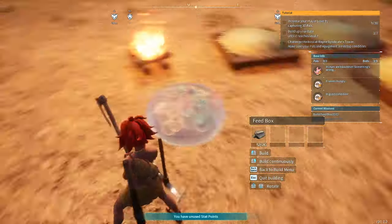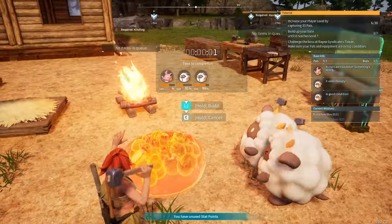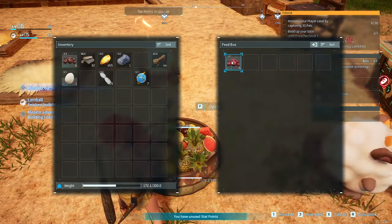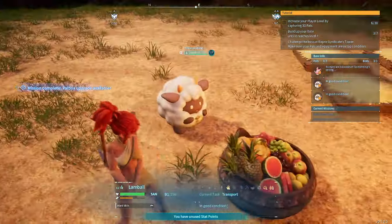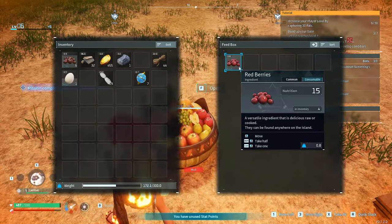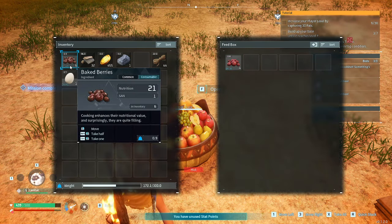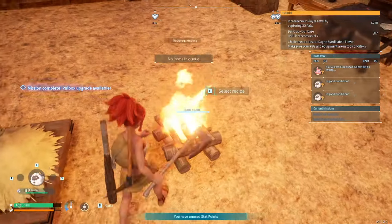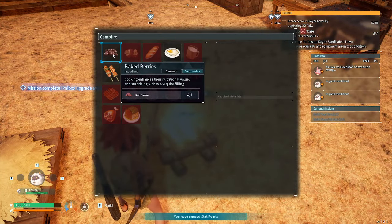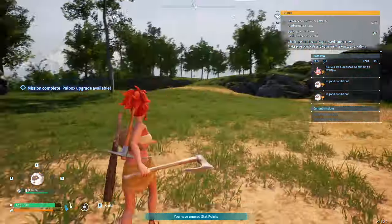We'll just put food in the feed box and the pals will go feed themselves — they won't be hungry anymore. They're so excited — they can't wait! We can put five red berries inside. This counter indicates if it's going to go to zero it will rot. We almost died again — don't step on the campfire! We need to bake everything because baked food rots slower.